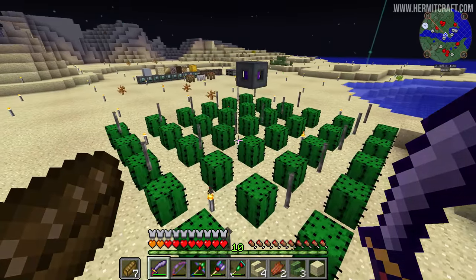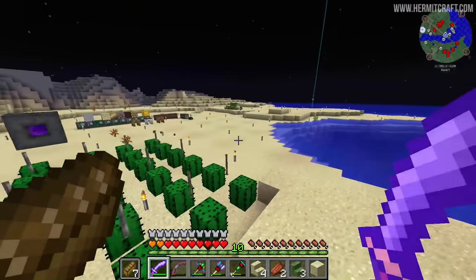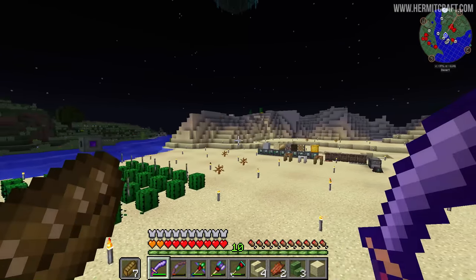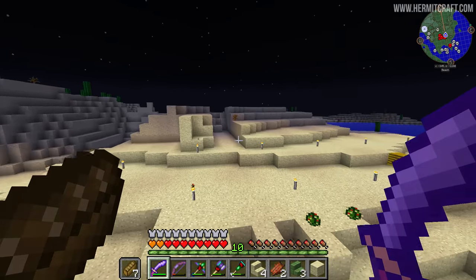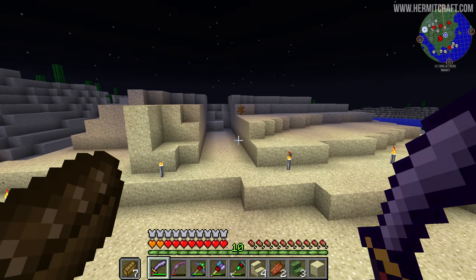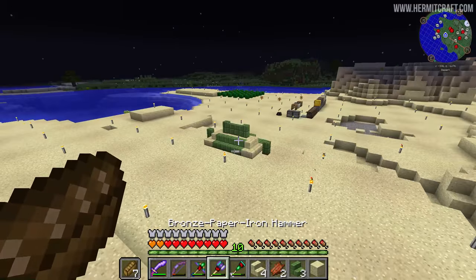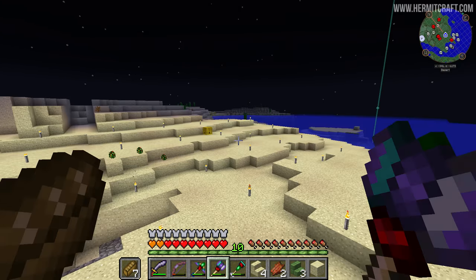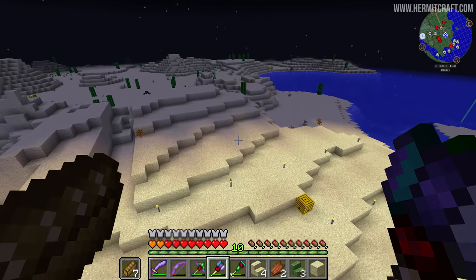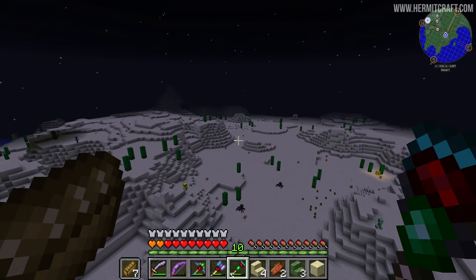We've got a cactus farm going on over here — we'll talk about that in a moment. What I wanted to talk about is the landscape, because over here I've cut into it a little bit. I don't want it to be hilly; I want it relatively flat. We're going to do a lot of building in this area and hills will get in the way, so I'm going to terraform this as we expand outwards. My goal is to sort of take over this territory out to where the crosses are.